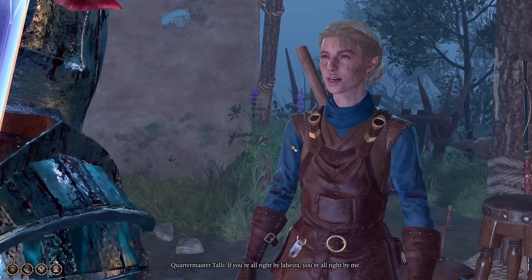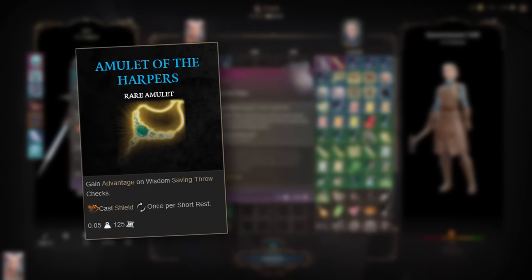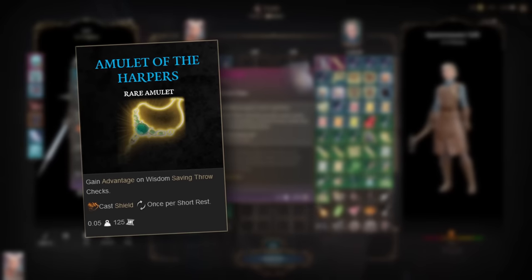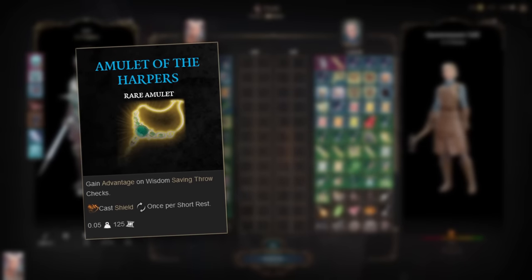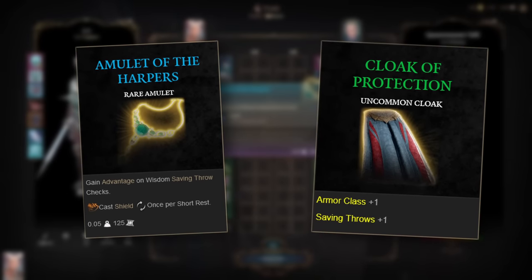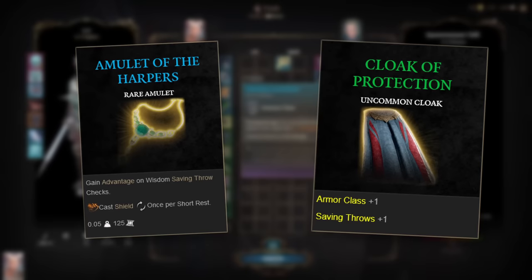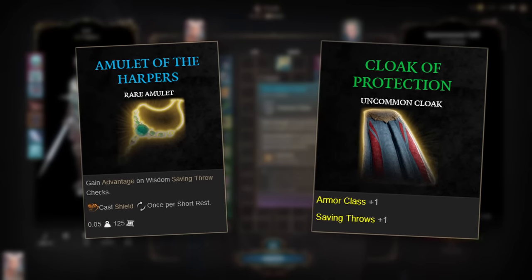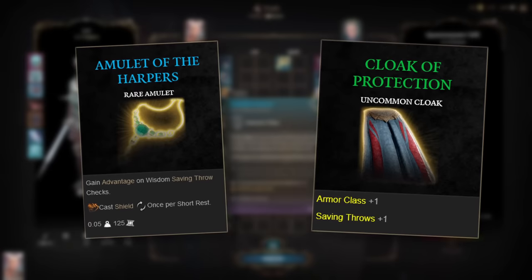After being led inside, we go right to our first couple item powerups for the act. Number 1 on the list is the Amulet of the Harpers. This item gives us advantage on wisdom saving throws, as well as lets us cast Shield once per short rest for free. This will be a solid staple to build for a while to come. I'm a bigger fan of number 2 on the list — the Cloak of Protection. A cloak that gives us plus 1 to our AC and saving throws. A simple item that boosts our survivability by a ton, especially considering we don't have any other cloak items to compete for that equipment slot. After that, we leave the Last Light Inn and head elsewhere in the Shadow Cursed Lands to search for a way to resist the ill effects of this place.